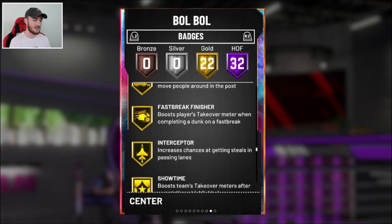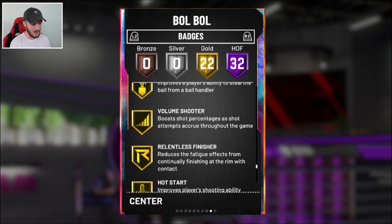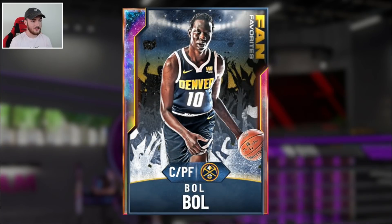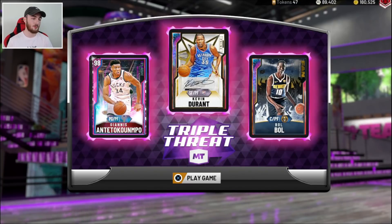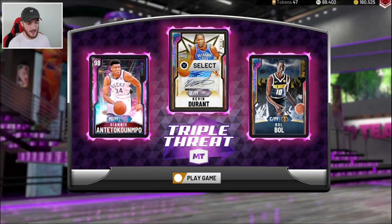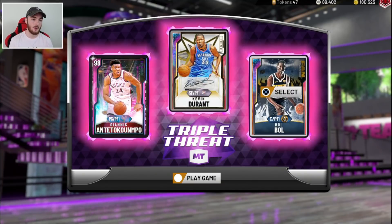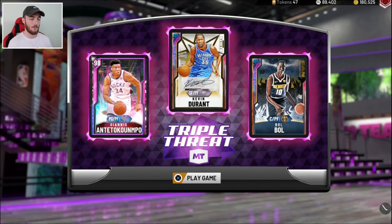Looking at his gold badges, he's got downhill, which is nice, deadeye, clamps, and quick draw. He looks pretty freaking nice. This is the triple threat trio we're going to be working with: glitched pink diamond Giannis, Galaxy Opal Kevin Durant, and of course Galaxy Opal Bol Bol. We'll jump into one game of triple threat, show you guys the hidden locker code, and then get back to the Bol Bol gameplay.